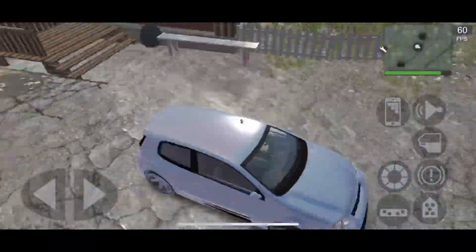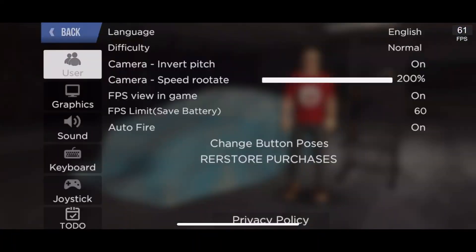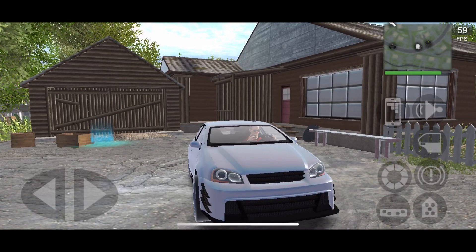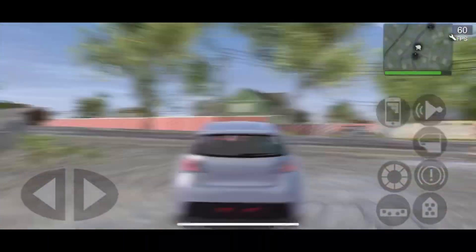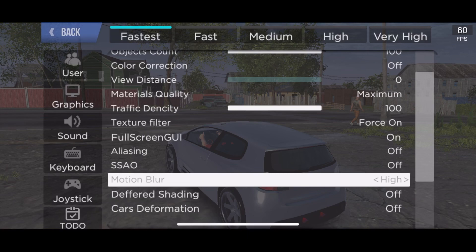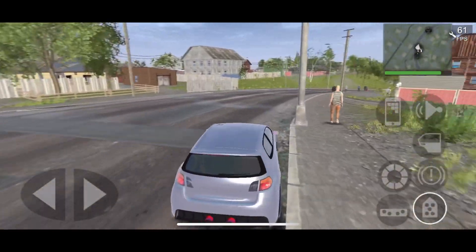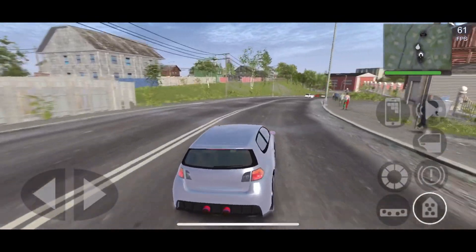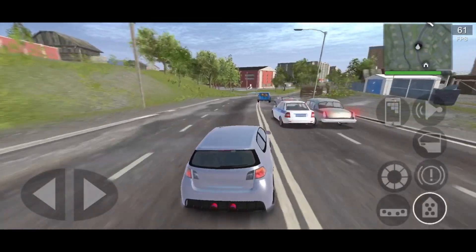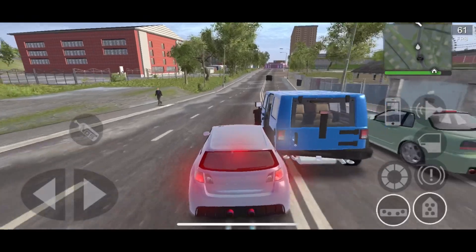Motion blur - if I spin the camera around, you can see every detail when it's off. Turn it to medium and the world starts getting blurrier, giving a realistic feel - like if you're in a sports car like a Mercedes-Benz SLK and driving, you'll see blurs at the corners. It looks more realistic.